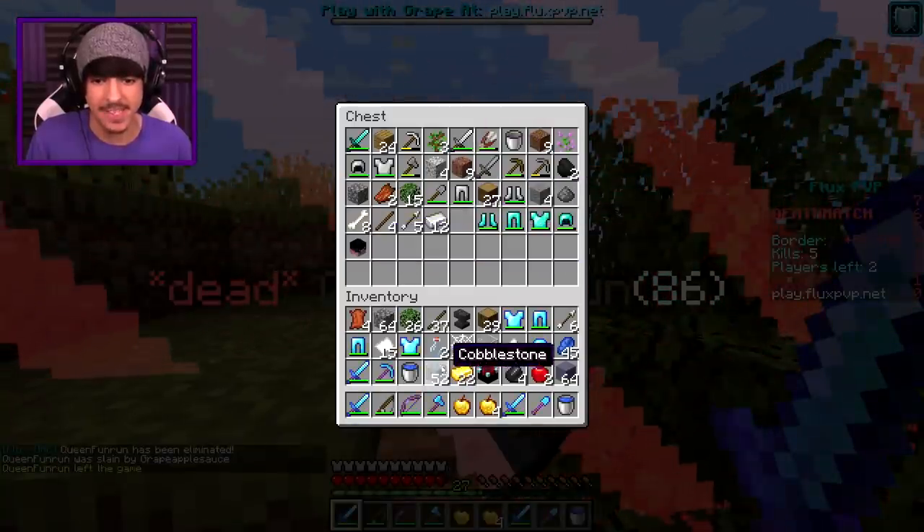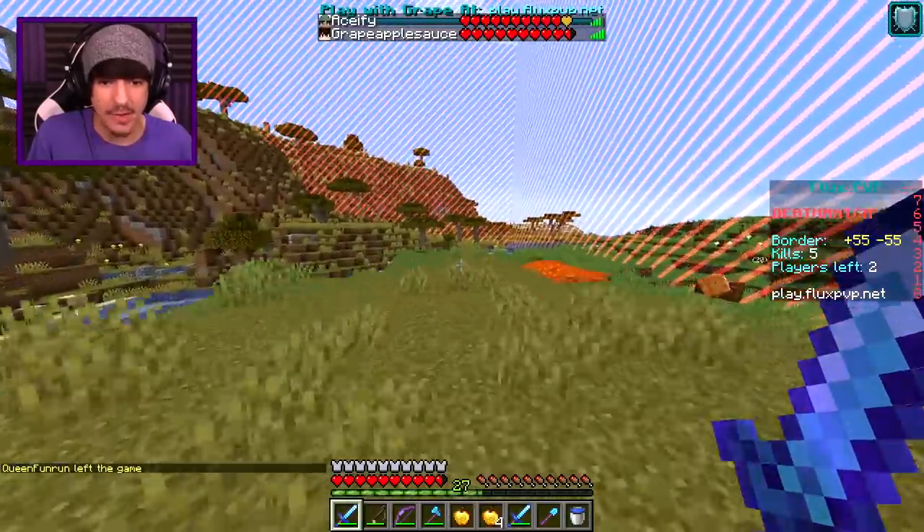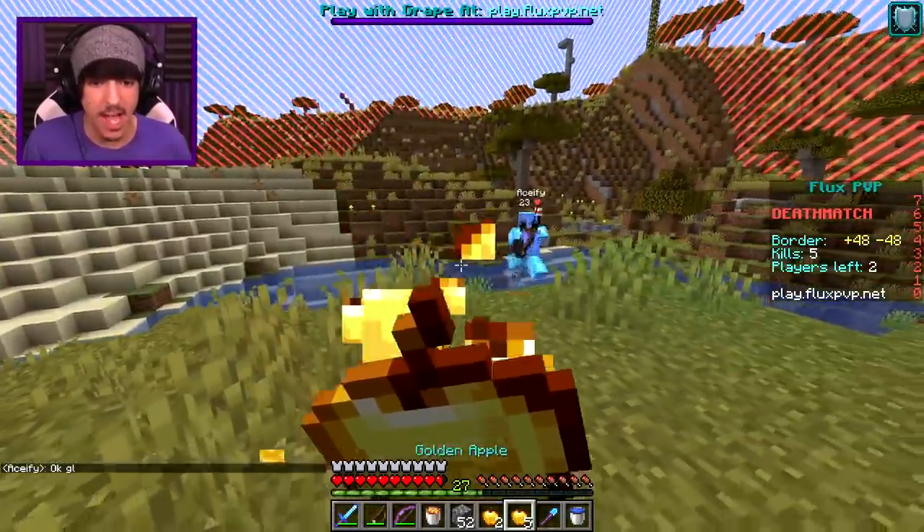All right, there's only one more person left in this game. GG to queen fun run. Let's see where Ace of Fi — it's Ace of Fi. As you all know, Ace of Fi is a very strong competitor, so I am sure he is ready for the final fight. Here goes nothing — the final fight with Ace of Fi. Good luck.